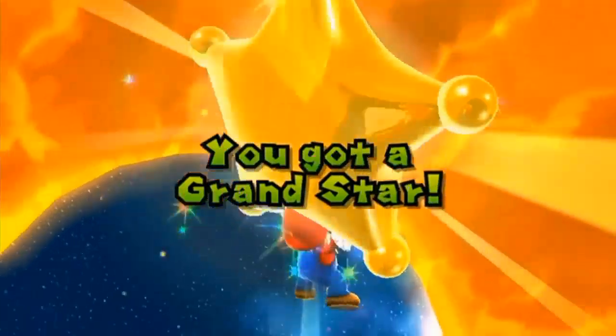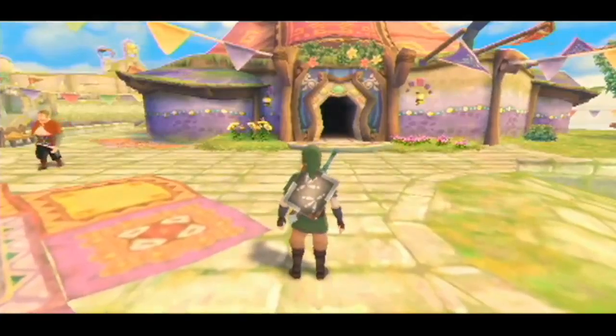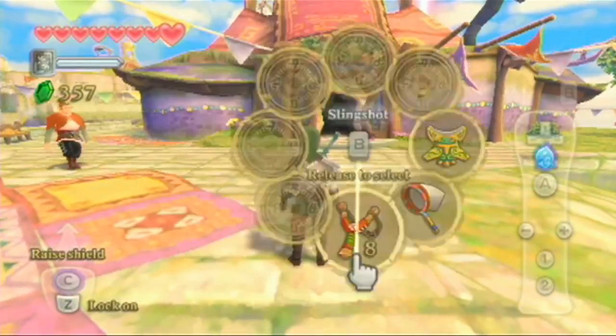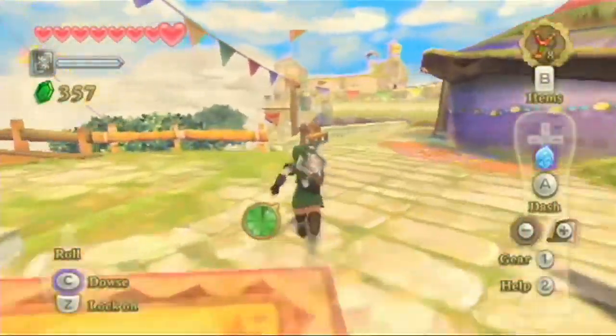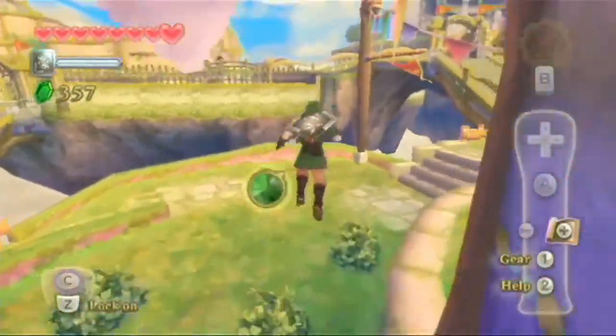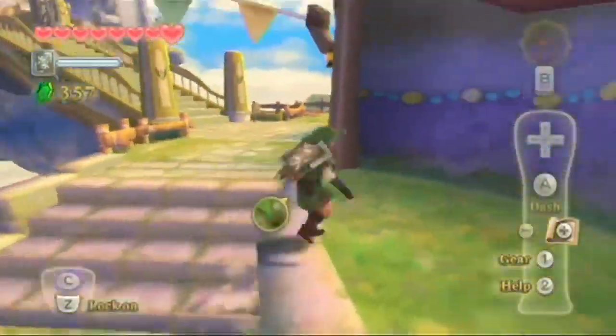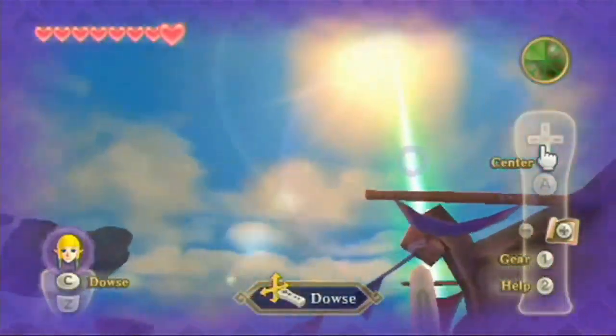Here we go! One thing I'll do first is, now that we have enough money, we can actually go and buy the 6th adventure pouch. That's gonna be helpful because the more items you can hold the better. Where's Beetle? Come down here — you wonder why you get no customers because I can never find you. I'm pretty sure Link is this guy's only customer, to be honest.